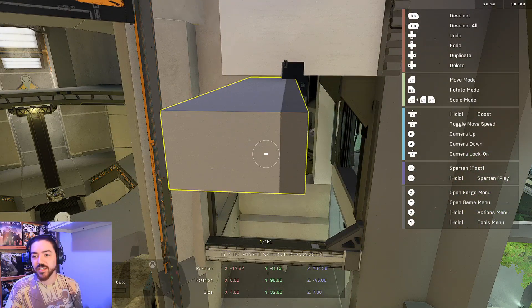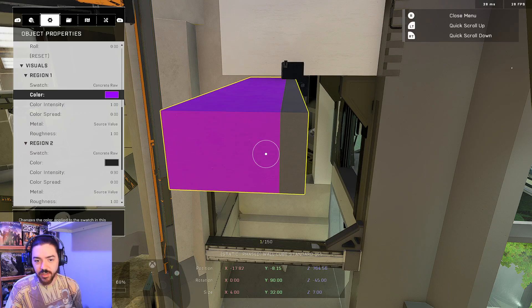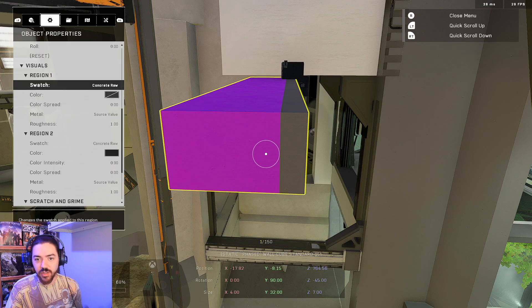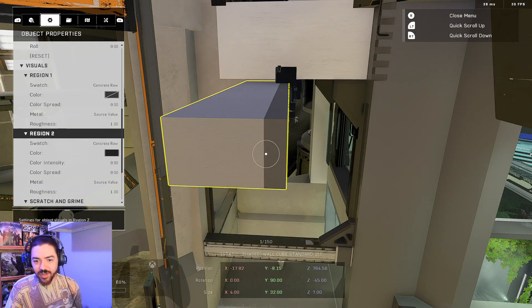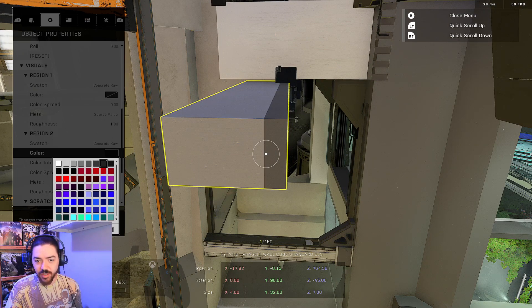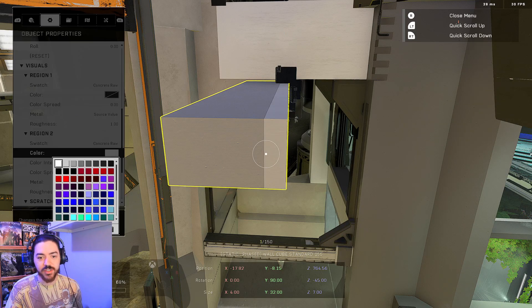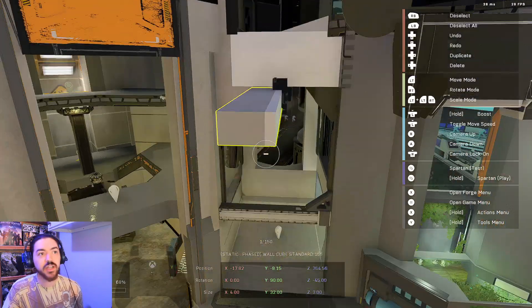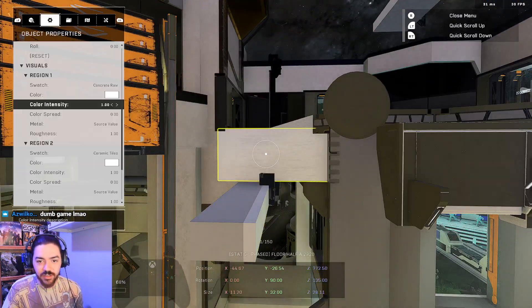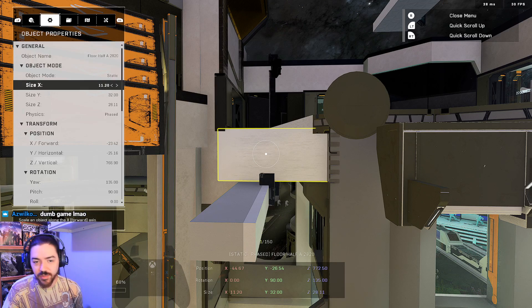I'm going to set this to probably no color, and then just see what that looks like with the concrete — because I think that's what it is, just the raw concrete. Let's see, why did it not actually lose its color? And then we'll go down here and set this to the white, which I believe is set to the full 100% intensity. And then we're going to get these scales here and replace this block, because that should fix it.